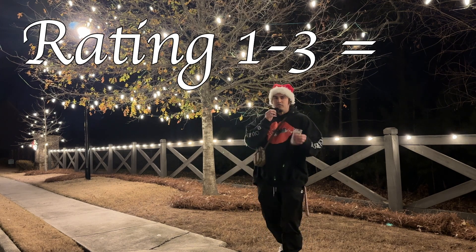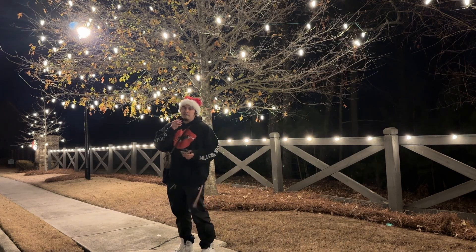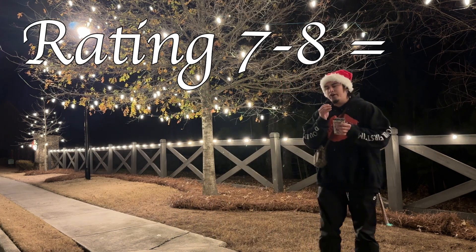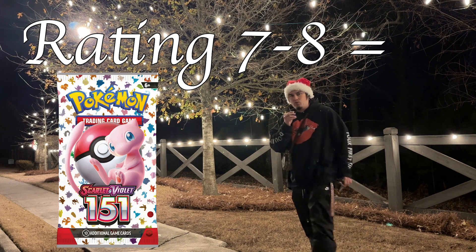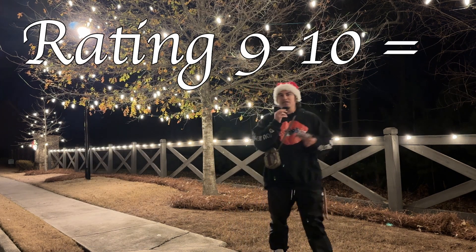If their house gets a rating of 1 through 3, then we unlock a Paradox Rift pack to open. If their house gets a rating of 4 through 6, then we open Brilliant Stars. If it gets a 7 or an 8, we open 151, and if their decorations are amazing and get a 9 or a 10, then we will open Evolving Skies. There are some super expensive houses in the area, so that's where we're heading first.